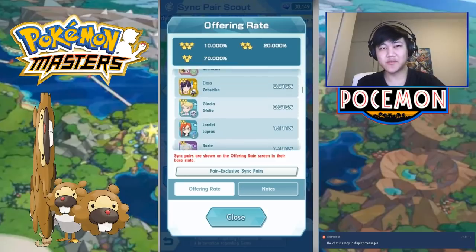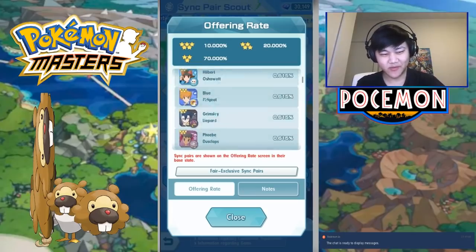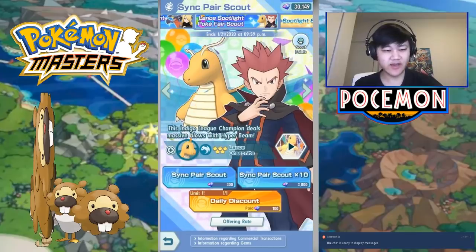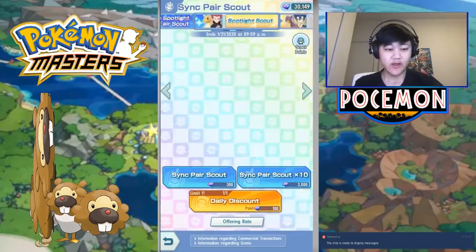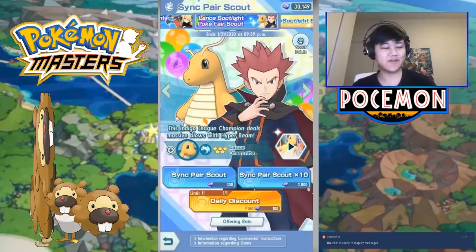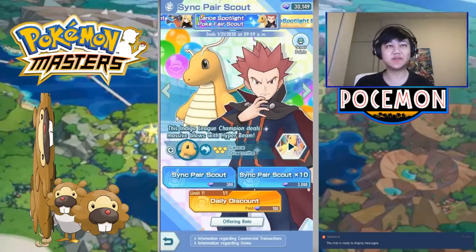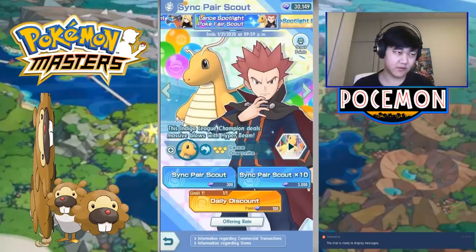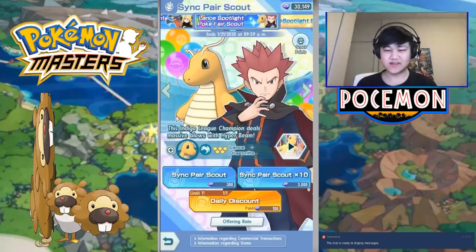The last one you want to pick up is Glacia. Glacia's just not great overall — not a good supporter, she doesn't do much, and she's probably the worst original 5-star in the game. If you don't have any paid gems, that's unfortunate. Hopefully they'll throw out another version of this with free gems in the future — that would be pretty cool.